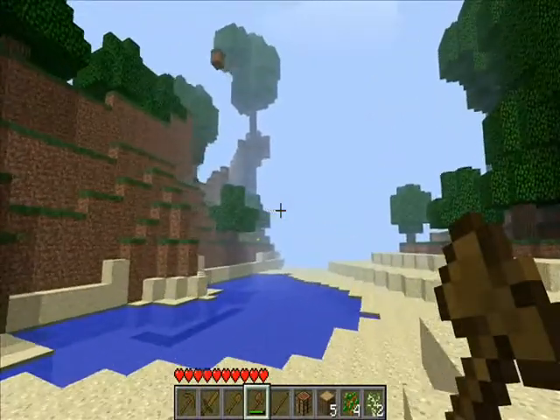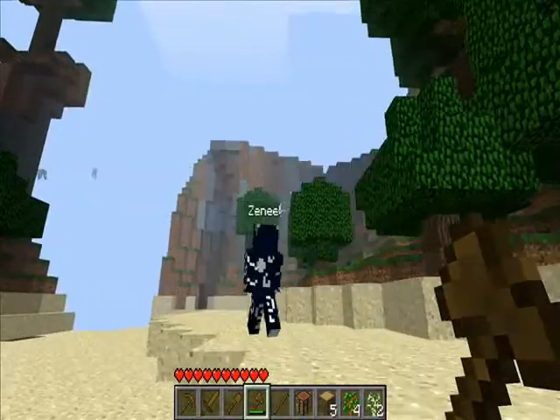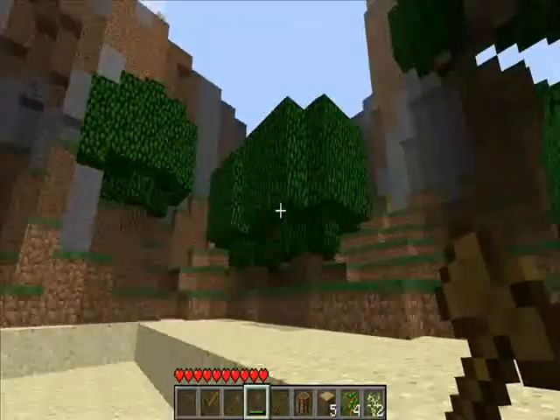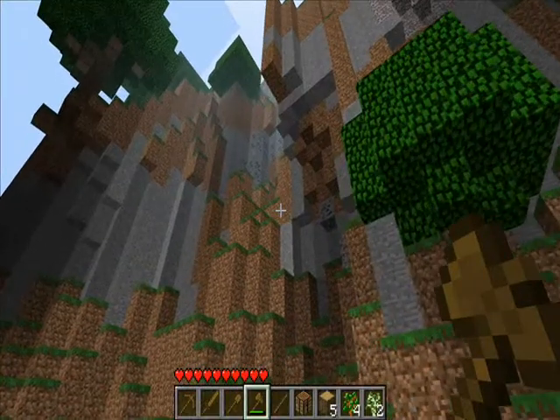There's some coal over here, way up there. You'll see it as soon as it decides to load. Cool. Yeah, I think we should put our place right here — there's coal right up there. Wow, that's a lot of coal. Yeah, I don't think we're going to be able to get that.